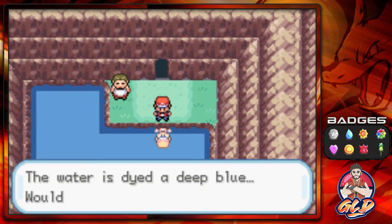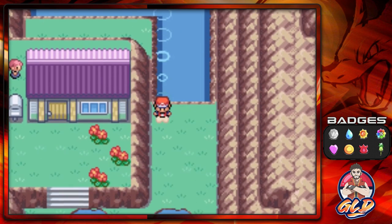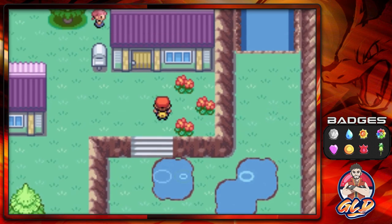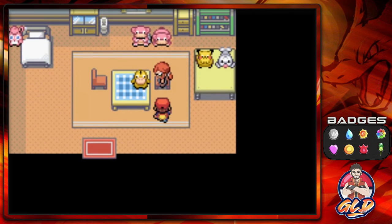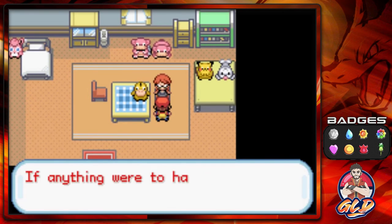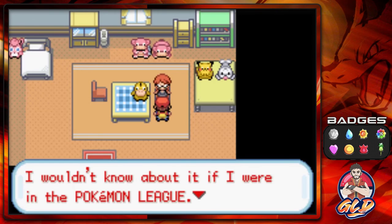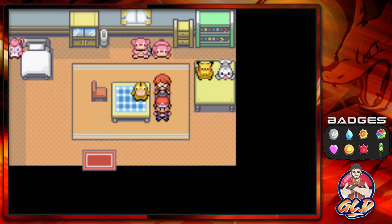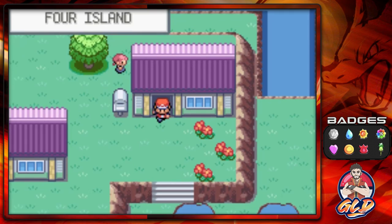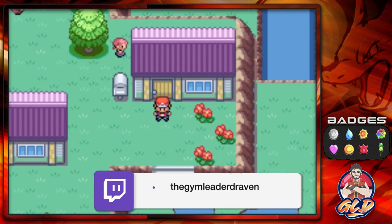Let's go right ahead and see what is going on in Lorelei's house — she's invited us. Lorelei is sitting and she says: 'There's something weighing heavily on my mind. If anything were to happen on this island — the island I was born on — I wouldn't know about it if I were in the Pokemon League. I wonder if that would make me irresponsible to my home.' As of right now, guys, Lorelei is not at the Elite Four building. You have to complete this before going back to battle the Elite Four.